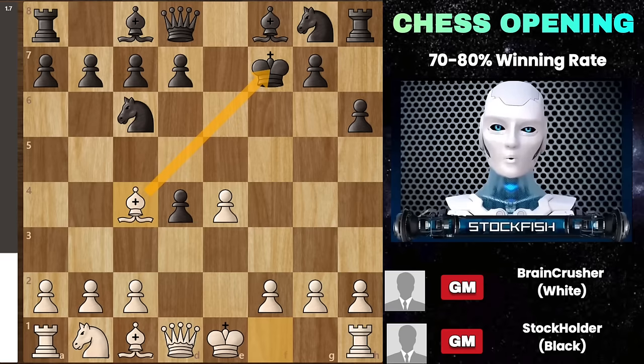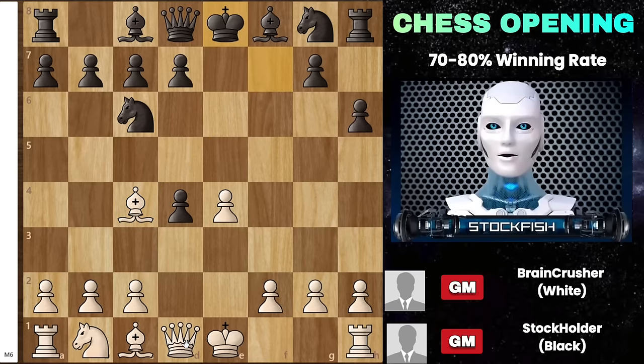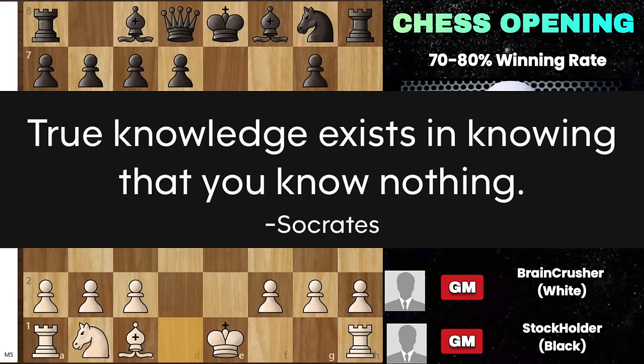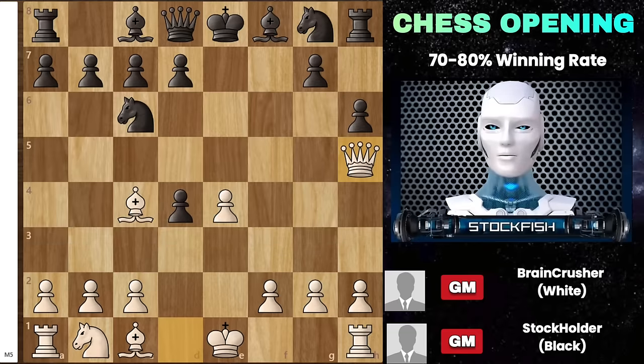Statistics show that most players retreat their king to e8 — a baffling move because it leads to checkmate in 5 moves by your queen at h5, reminiscent of the Scholar's Checkmate. What's amusing is that this tactic proves effective even against advanced players. The essence of this strategy is the king's attack, where the only viable move for black is to a certain square, paving the way for your queen to f7.